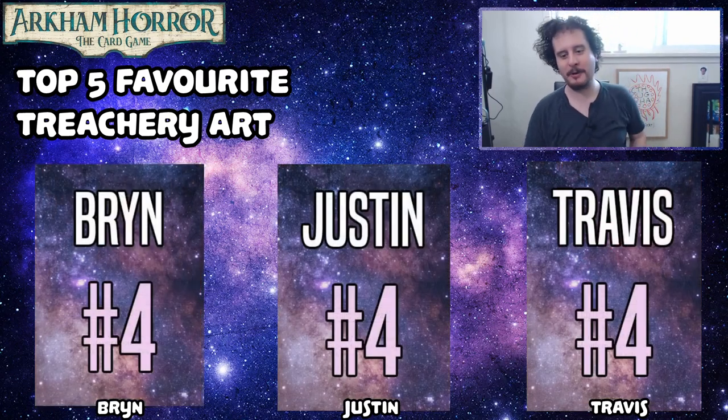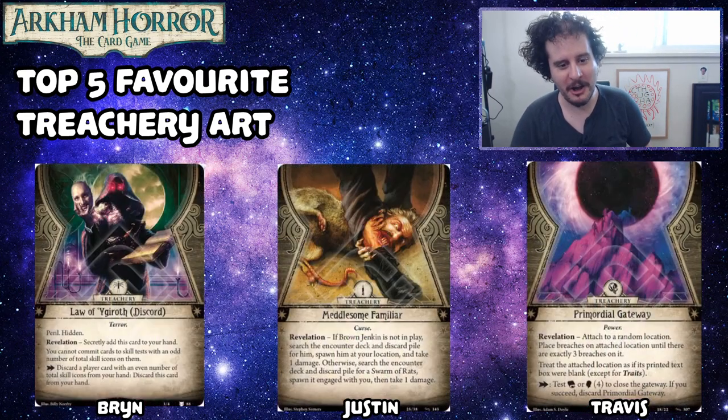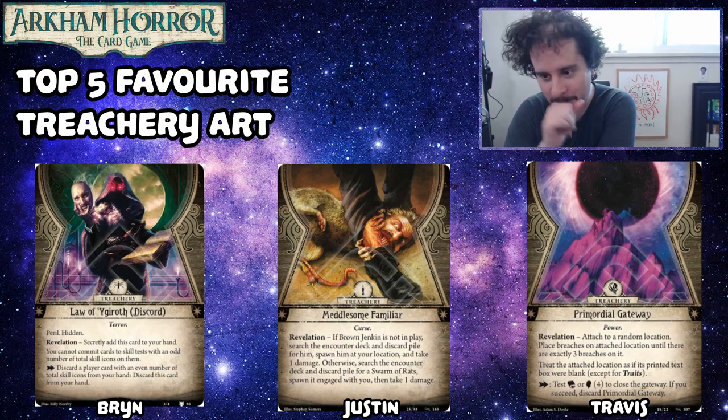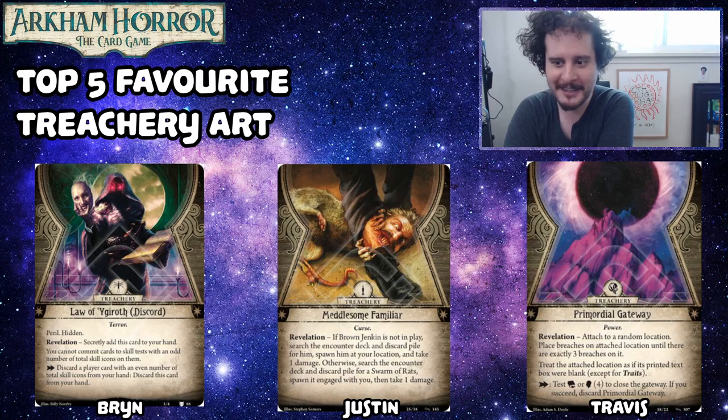Let's go to our number four, starting with Brynn, which is the Law of Ygroth Discord. When they spoiled all the key art for the Dream-Eater cycle, this one caught my eye and I was like, 'Who's this dude?' Apparently this dude's Ygroth, and he likes to make crazy rules that you have to follow. All the Laws have the same pose but different colors, and Brynn chose this one because purple is best — and looking at Travis's picture, we all agree purple is best.